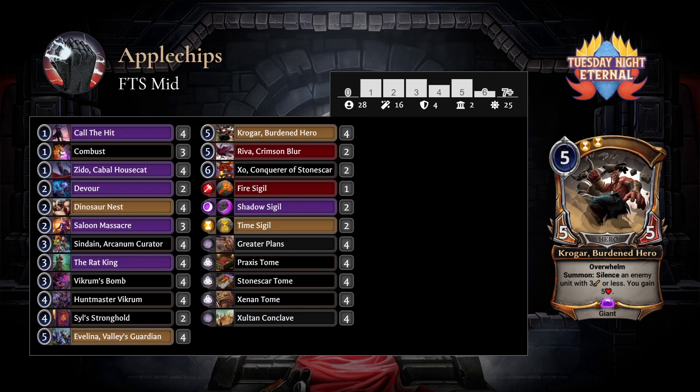Other than that, the deck is very similar — mostly hero synergy. And of course you're cutting back on Stonehold, which isn't very good when your opponent is flooding the board with a horde of enemies. You've got a lot of heroes, incidental hero synergy with Greater Plans and Dicker's Bomb, and then Sacrifice Something to just grind out the big game between Rat King, Devourer, and Zeto.